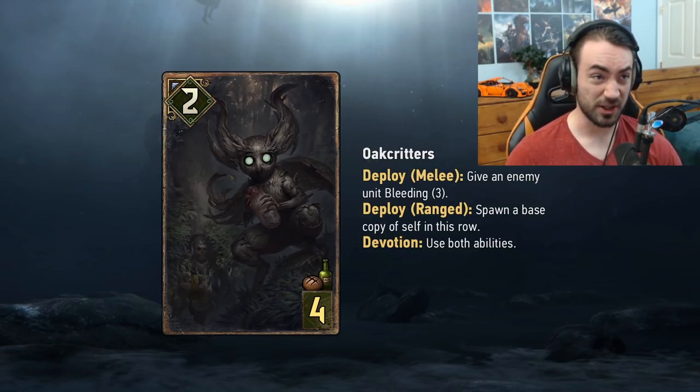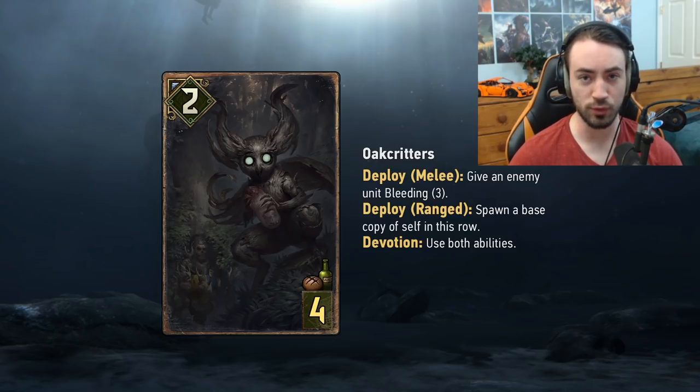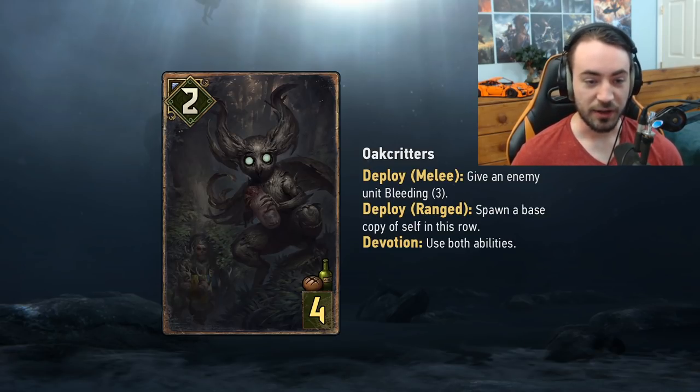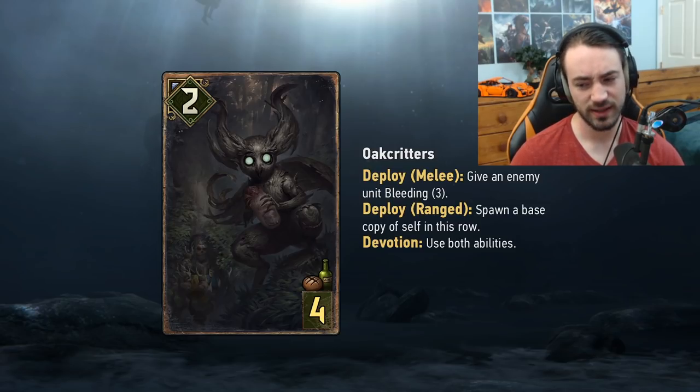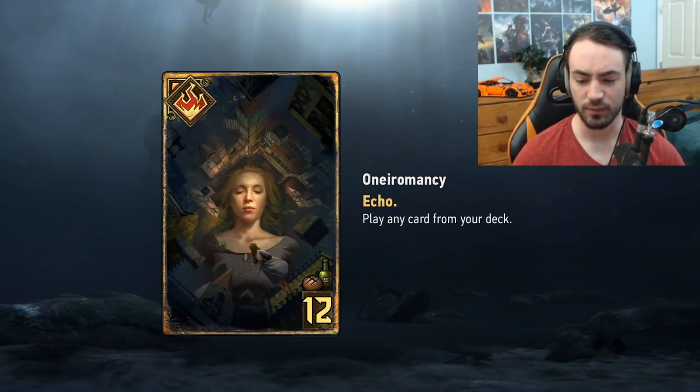Oak Critters is a Treant — a useful tag for proccing Harmony — and I think it'll see a lot of play. Scoia'tael already mostly plays faction cards with the exception of Bomb Heaver and sometimes Morale Boost, so those would need to be cut. Devotion cards essentially have to be power-creeping existing cards at their provision slot, otherwise there's no incentive to play Devotion. So yes, Devotion cards will be strong compared to non-Devotion equivalents.